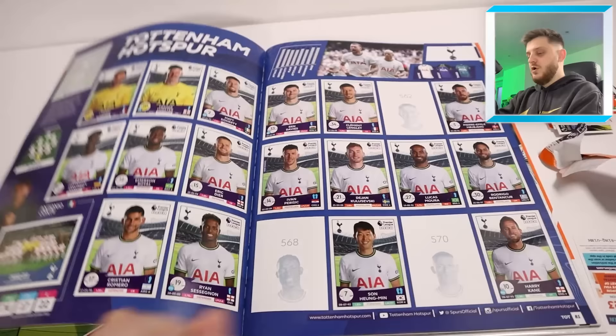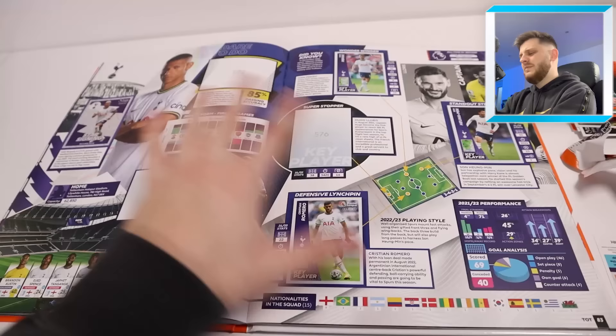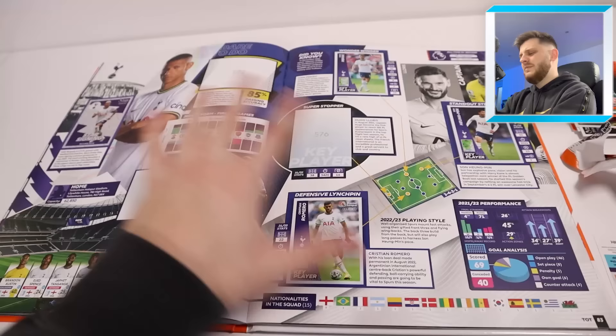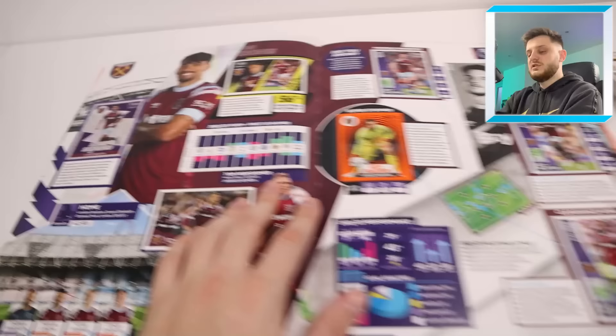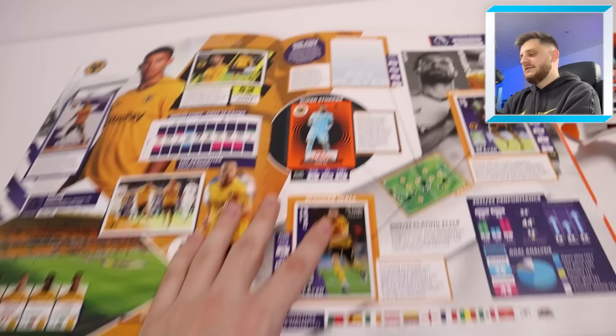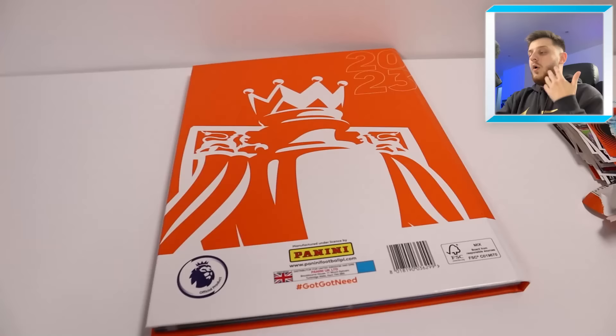Tottenham: still need Yves Bissouma, Richarlison base, Oli Skipp, Hugo Lloris superstopper, a celebrating-a-goal sticker, and Kulusevski one-to-watch. West Ham: still need Craig Dawson and Tilo Kerrere, but Lucas Paqueta star signing completed that double-page spread today. Wolves: still need José Sá and the team photo, but Ryan Aitnori was packed today. Still need Ruben Neves key player too. The update pages will be available in March 2023.